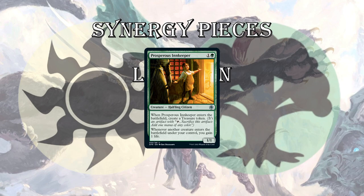Synergy pieces for Selesnya. Prosperous Innkeeper is 2-mana for a 1/1 — not a good rate — but it gets you a treasure token, helps you splash and ramp. Whenever a creature enters the battlefield under your control, you gain a life. Think about those last three cards — you're going to be casting a creature most turns of the game, you'll have 15 or 16 creatures in your deck, so it's going to trigger all the time, over and over again, and keep giving you those bonuses.